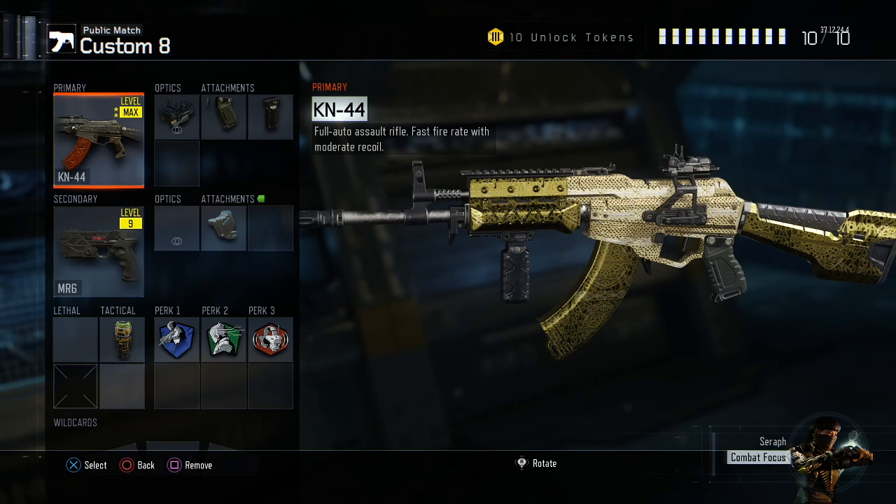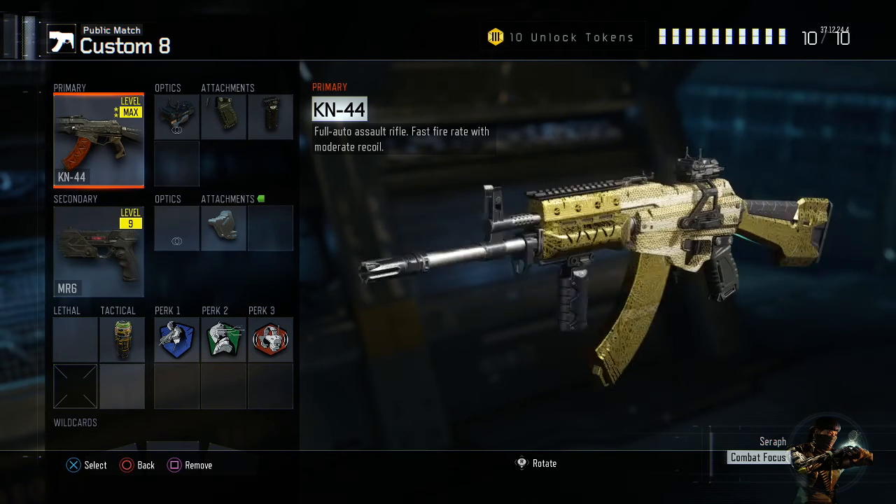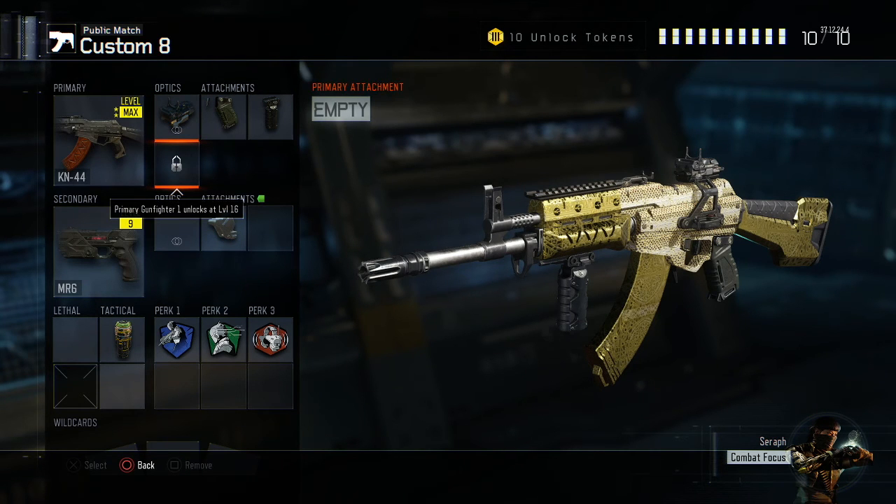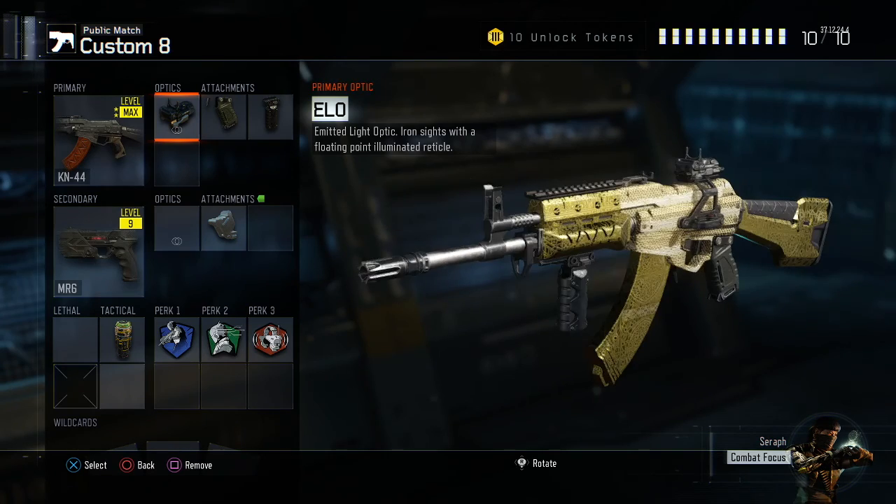That's my class setup — this is the exact same setup I used while I was on the hunt for the diamond on the KN44. I hope you use this and it helps you. Once again, if you want, change the ELO sight to the iron sight because it is a pretty good iron sight on the KN44 if you do like it.